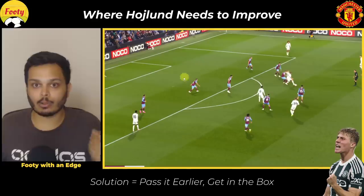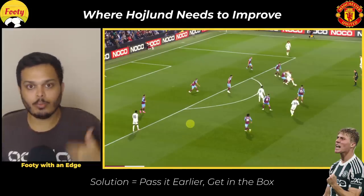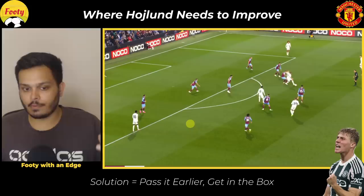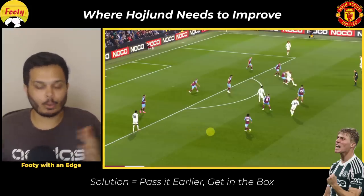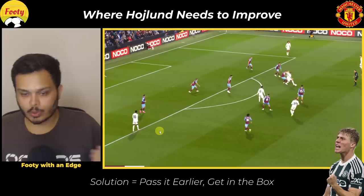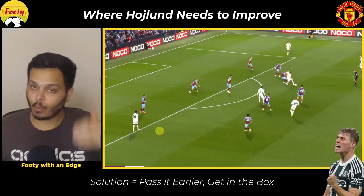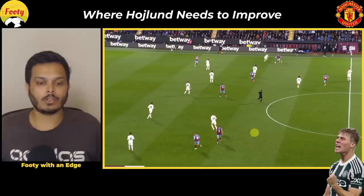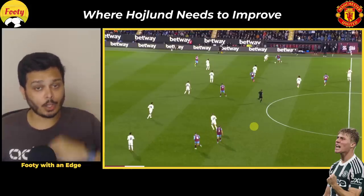Ten Hag will definitely be highlighting this sequence to Højlund and saying: you have to make that pass to Mabri, Bruno, or Rashford and get yourself into the box early — much like you did for that Dalot cross in the second half. We want you to be the goal scorer getting on the end of things. Leave the incisive final-third passes to Bruno, and the one-on-one dribbles to Rashford or Antony. Focus on your primary role, which is being a center forward.